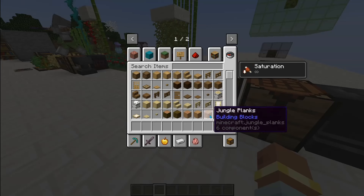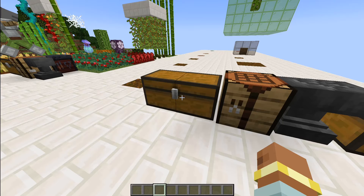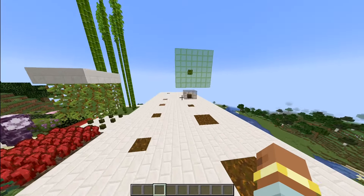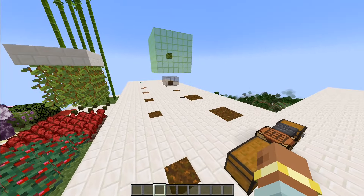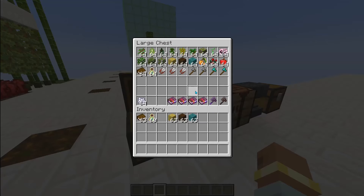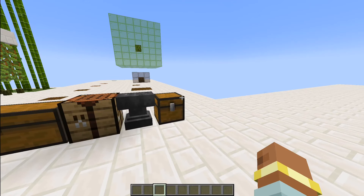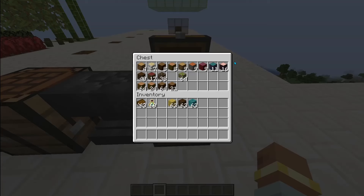You might also notice something new — this is only Branch four now, because I deleted Branch five. What I did is changed the scaling on Branch since leaves no longer require Branch to work. The base axe now does only eight blocks, but it doubles for each level, ending at 128 for level four. I mined one tree of every type to test — level one will easily get you oak, most birch, most spruce, and also small jungle trees.